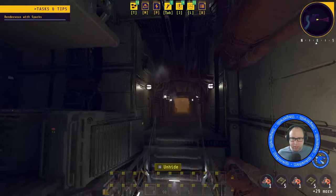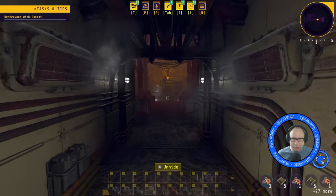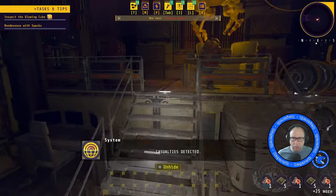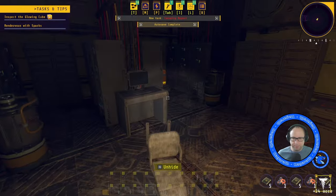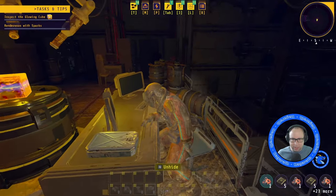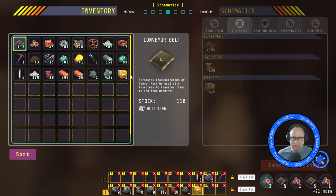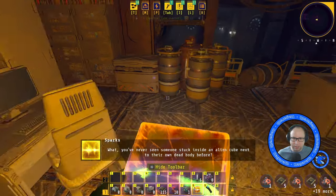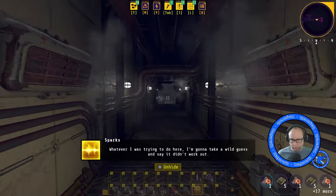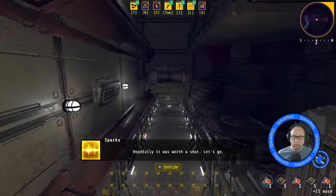Now we want to go down and find Sparks. A little sparky cube. Hello, Sparks. Casualties detected. This is Sparks. You've never seen someone stuck inside an alien cube? Hi, Sparks! Whatever I was trying to do here, I'm going to take a wild guess and say it didn't work out. Hopefully it was worth a shot. Let's go.